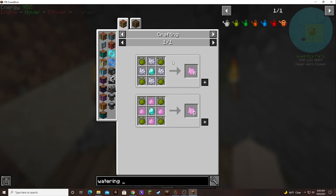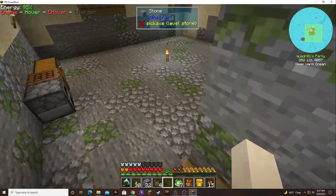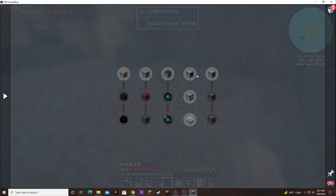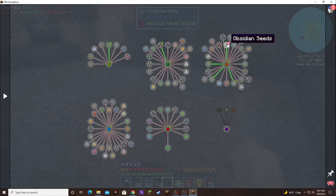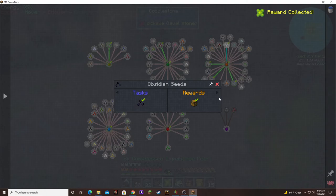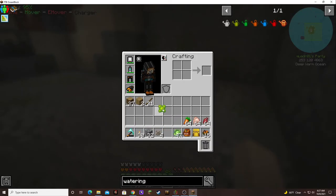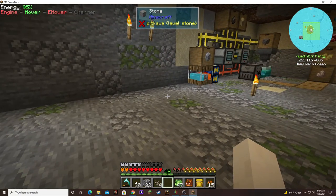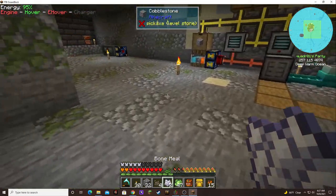Holy shizoli, that's a lot of stuff. Let's start with the basic one. What did I complete? The obsidian seeds. Eight time-compressed experience pearls. Wow, that's a lot. I only wanted one.